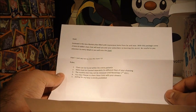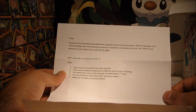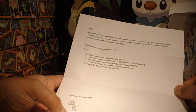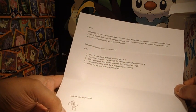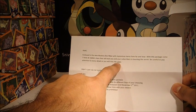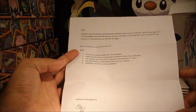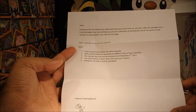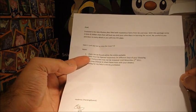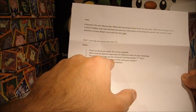It reads: 'Enclosed is the new mystery box, filled with mysterious items from far and near. With this package come three hints and hidden clues that will lead you and your subscribers to learning the secret. Be careful to pay attention to every detail or you will miss the clues.' Rule one: clues can be found within the entire package.